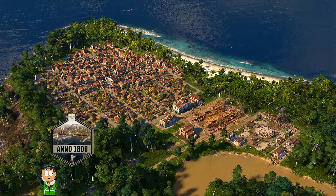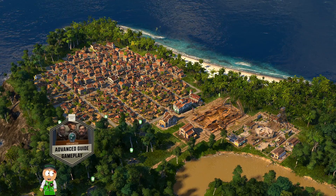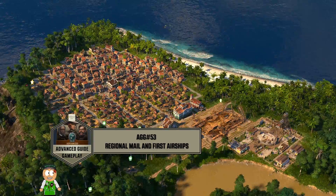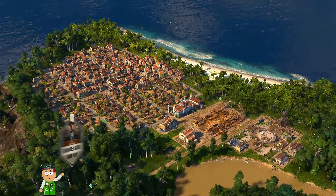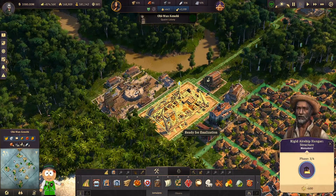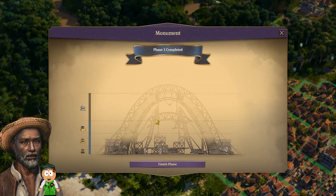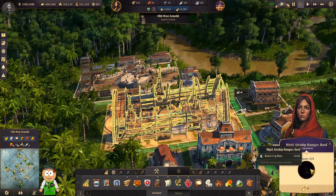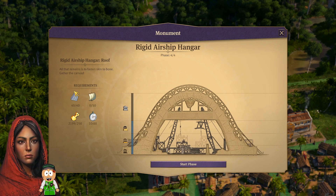Hey, what's up everybody? It's Pablo 1713. Welcome to Anno 1800 advanced guide gameplay episode number 53. We're going to continue where we left off in the last episode. We are in the new world and we can finish the third phase for our airship. Phase number three is completed, so we can finish this and continue to phase number four.